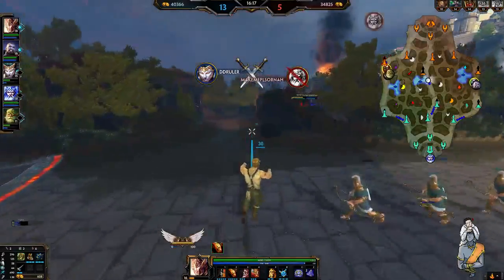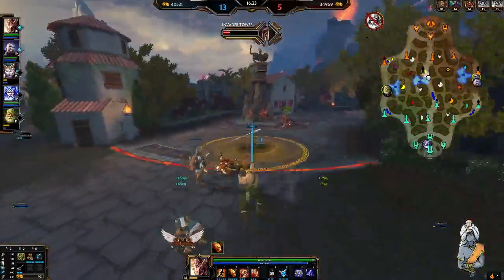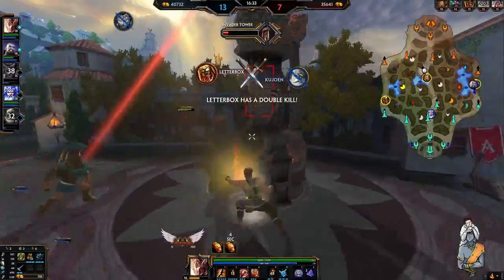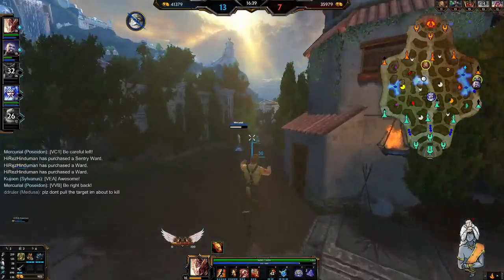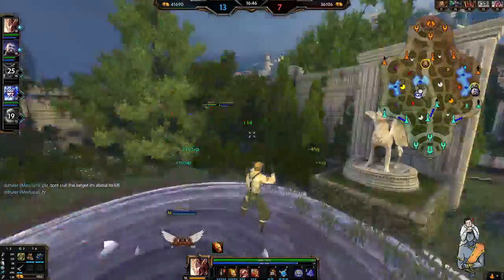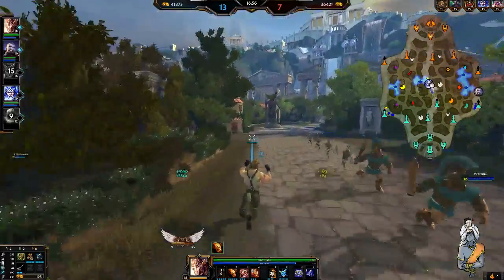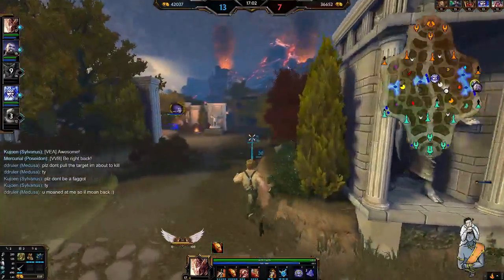I'm going to pressure mid lane a little bit here — they're all ganking on that side, they don't need me right now, they're strong enough without me. There's a lot of fighting going left, but I can get a tier 1 tower in mid for free here. I'm sort of at a position now where I can pretty much fight everybody with the amount of damage I can put out. You can see my crits are really starting to hit home in this build. Obviously builds can be different in every single game.